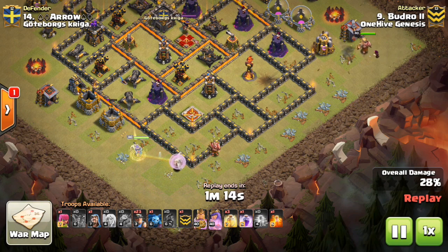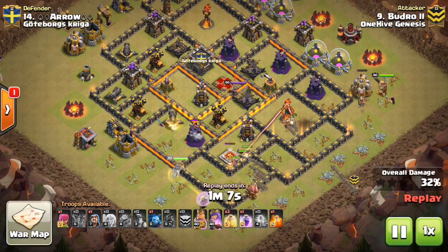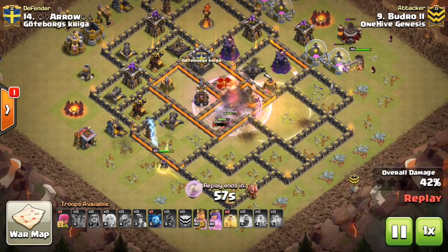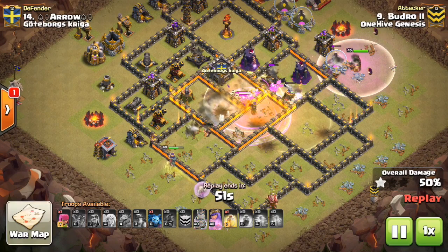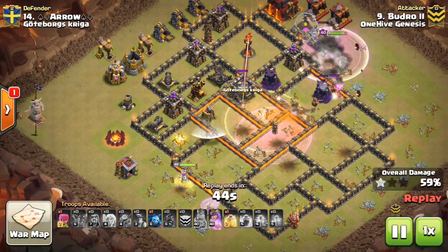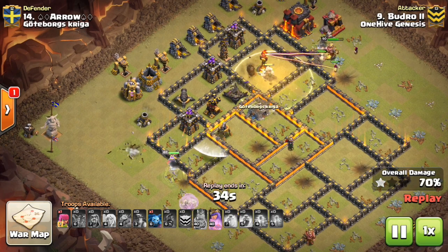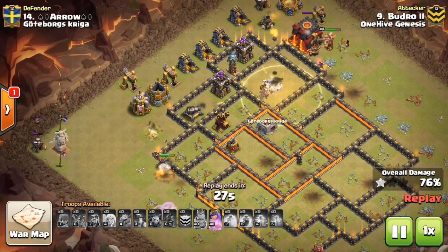Any giant bombs behind the Inferno Tower don't matter at all, because as soon as the miners take out the Inferno Tower they dip underground and leave that compartment — and as long as they're not in that compartment, the giant bombs in there won't trigger. They can't detonate with a wall between them and the miners. This lets those miners take out the Inferno Tower quickly, efficiently, without taking damage. He used a Rage spell in the core, which I'm still not sold on — especially with the amount of miners he had. I would have liked another heal, or a Rage for the King and some Bowlers instead.